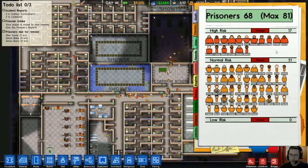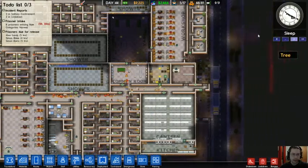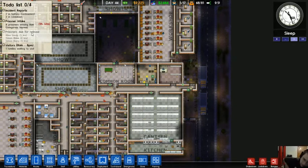Let's open this up to prisoners. Go to the prisoner tab — here's my prisoners, the happy bunch they are. Every day at 8 o'clock, if your prison is open to new prisoners, you will receive a random number of prisoners.